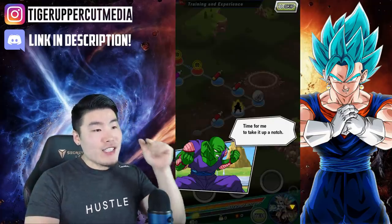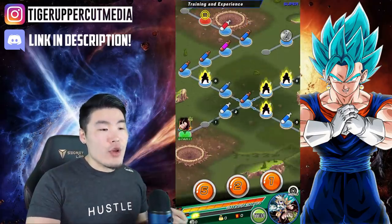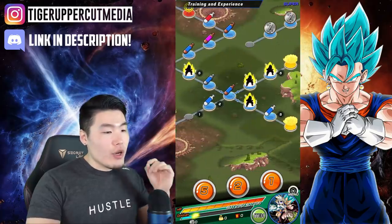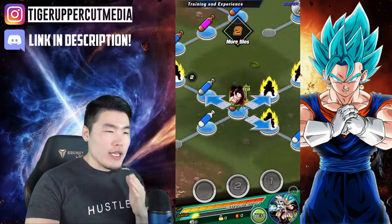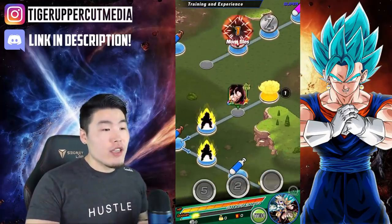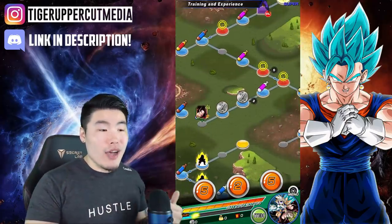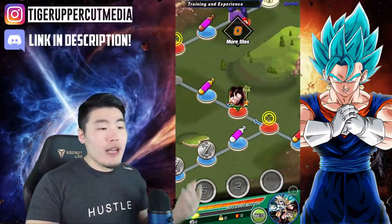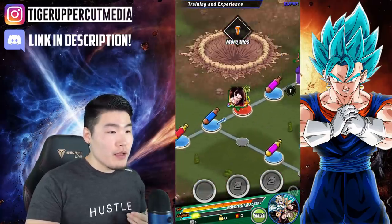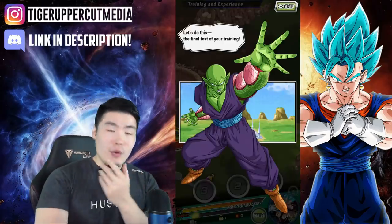So for this stage specifically, there are a lot of good things about it. First of all, it's a very, very short stage. As you can see, there's the boss at the end and that's pretty much it. So what you want to do is go down the middle path, because that is the fastest path. And also, for future runs, you might also get Pilaf spawns and Launch spawns, and they will always spawn across that path. So if you don't get a Pilaf or a Launch, then just go with the highest number possible. And we're almost at Piccolo.